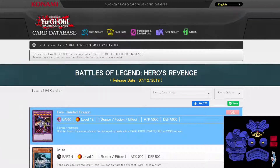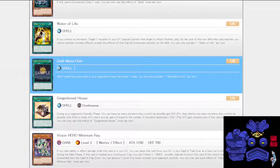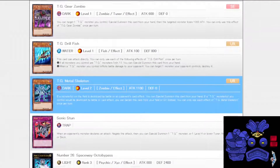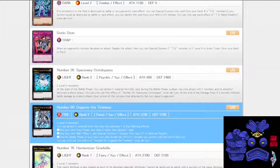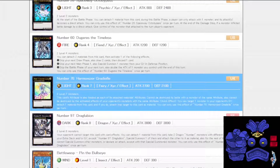First off, I'm noticing Five-Headed Dragon — great Instant Fusion target. Of course it's a secret rare, so I don't have too good a chance of pulling it. Iperia: if it's summoned, draw one card — interesting. Gold Moon Coin: add two cards from your hand to your opponent's hand and draw two cards — certainly something to think about. Vision Heroes are in here, Fortune Fairies are in here, Tech Genus cards are in here — pretty cool. We've got some Number Exceed monsters too. Dugares the Timeless is actually not too bad. I should just hold off on reading cards until I actually get them.